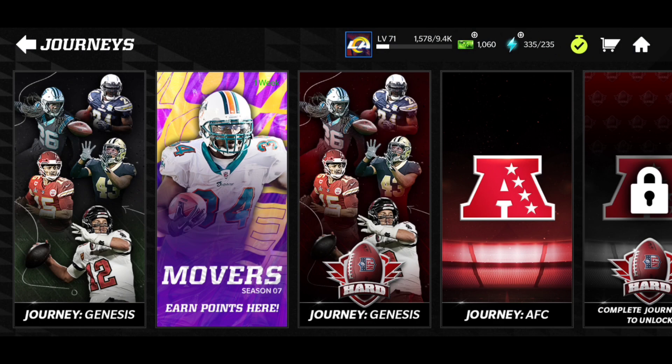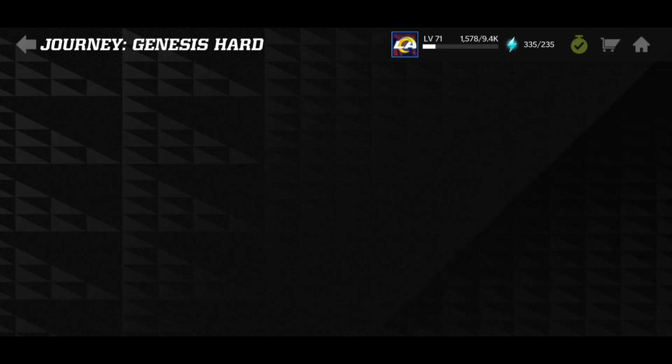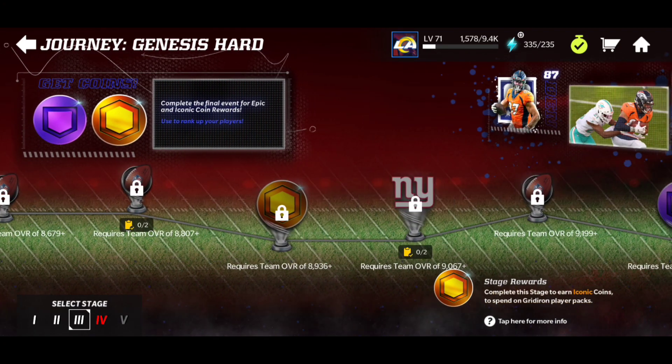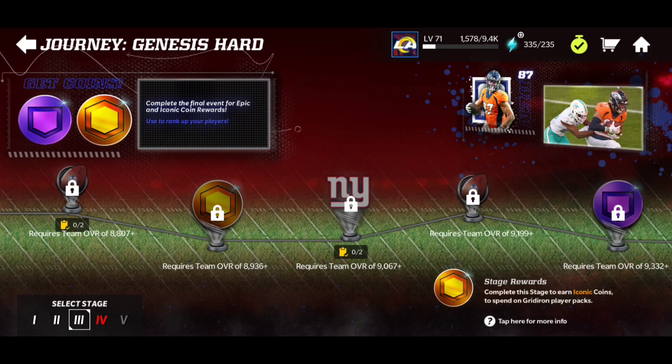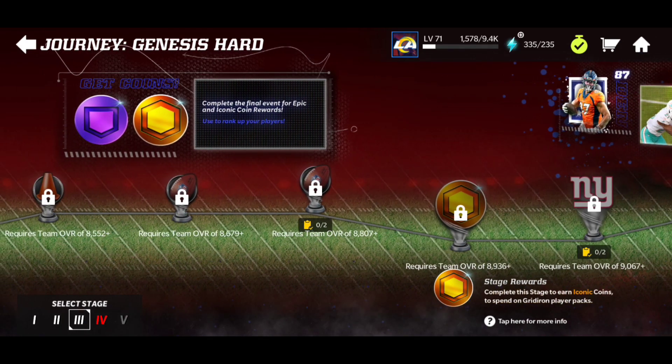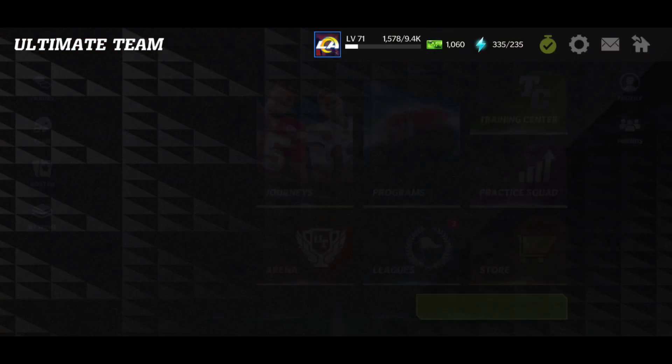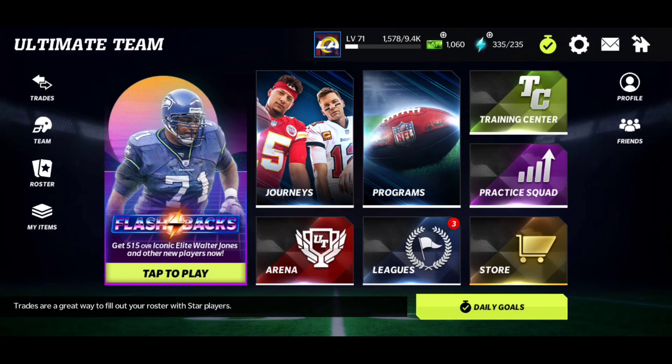The team's looking good and moving. I can now continue playing stuff in Journey because we just passed 9,000 overall. I can play like four to five, six events now. This one gives me Iconic Coins — five Iconic Coins and 75 Epic Coins — which is nice since I still have epics to upgrade. That's gonna do it — we ended the day with Cam Chancellor upgrading the team, going past 9k overall, and claiming 1,000 Madden Cash. Hope you guys enjoyed, I'll catch you in the next one, peace!